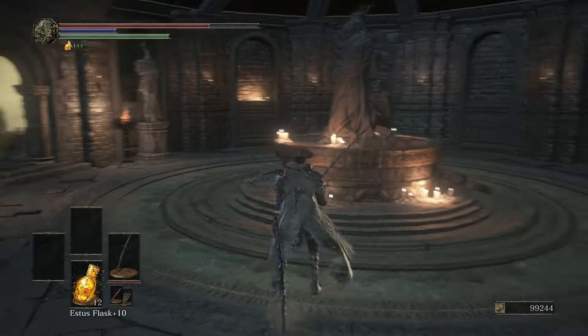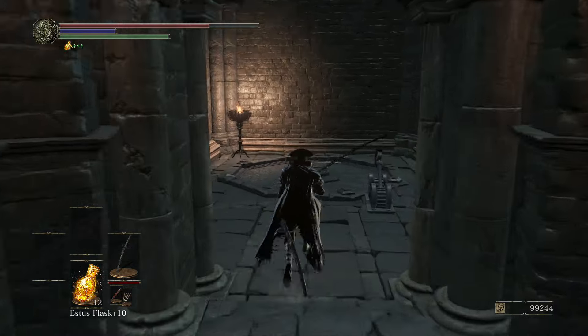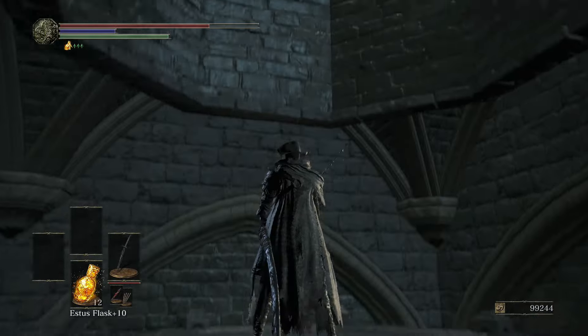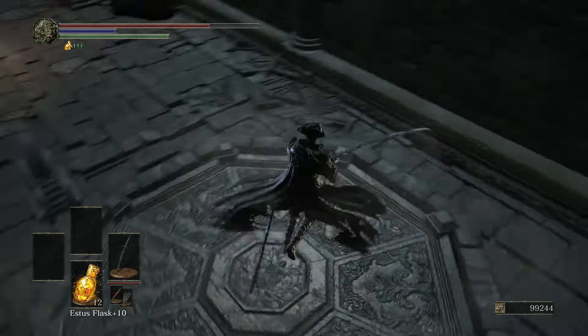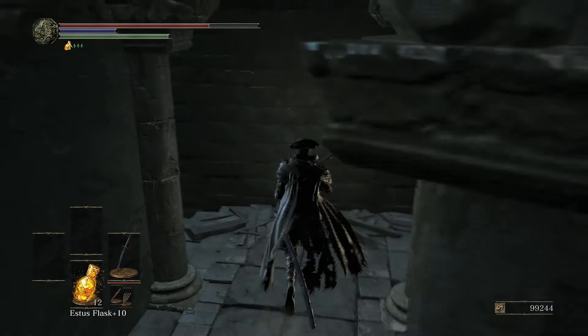Once you knock him off the bridge that'll be the end of that — he won't come back on the bridge again. After you drop him from the bridge, come over here. There is an elevator you can take up, and there's a secret passage on the side — on the right side right here — so pay attention.